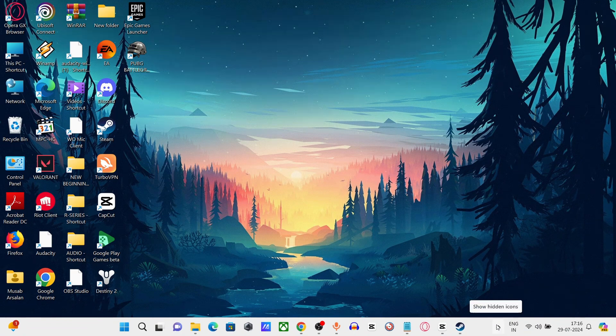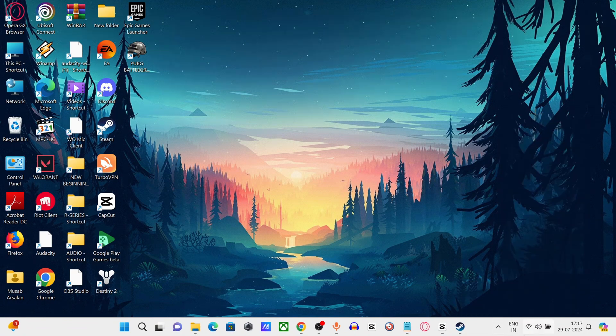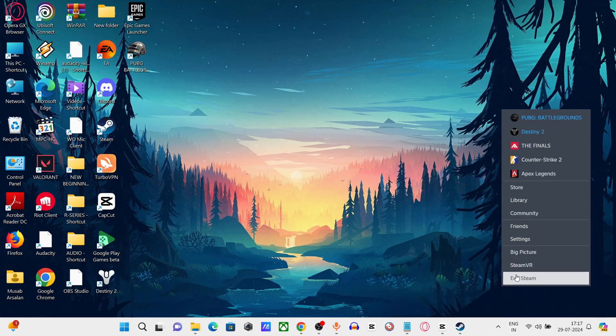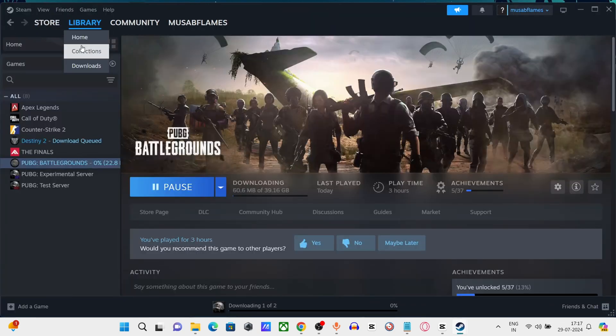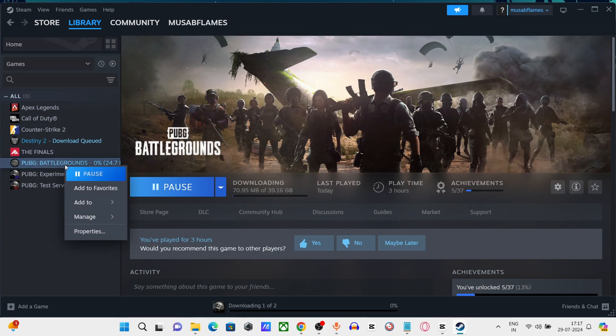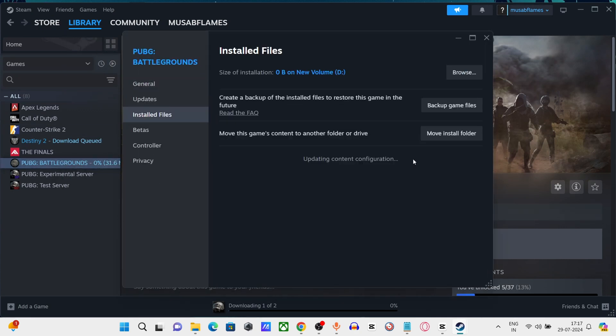Step 4: Open Steam, click on Store, then click on Library. Right-click on PUBG, click on Properties, then click on 'Local Files'. Now click on 'Verify integrity of game files' and close it.